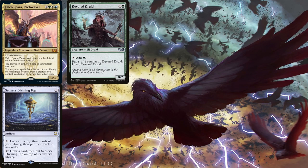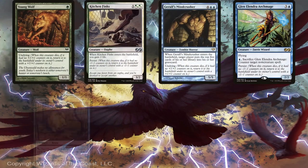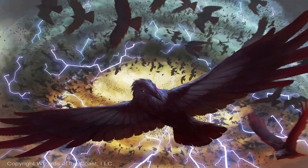The deck also runs creatures with Persist and Undying to construct other infinite engines. Young Wolf, Kitchen Finks, Geralf's Mindcrusher, Glenelendra Archmage, Grazing Kelpie, Kithkin Spellduster, and Woodfall Primus are those creatures. With 7 of them in the deck, we have good odds at assembling this combo. Apart from Young Wolf, all of these creatures are also useful on their own. For example, with Woodfall Primus we can destroy all non-creature permanents, and with Geralf's Mindcrusher entering the battlefield indefinitely many times, we can mill a player. The other half of this engine is Phyrexian Altar or Ashnod's Altar.